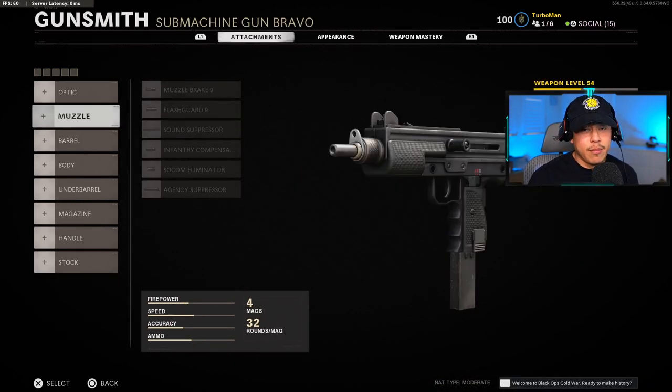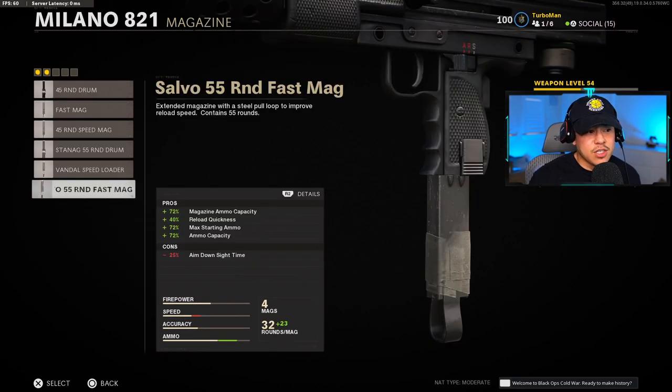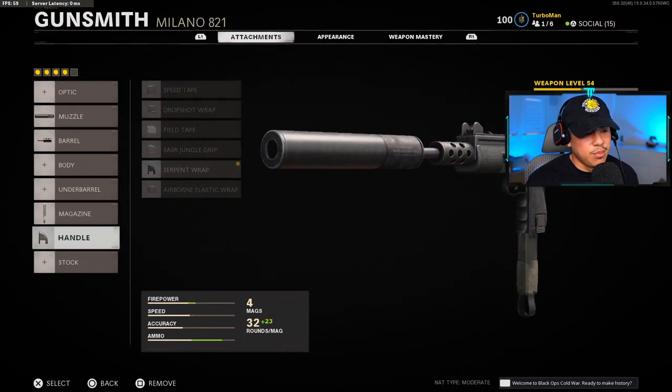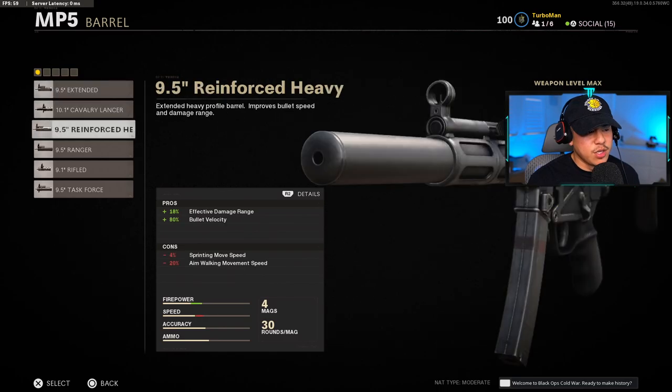The Milano has pretty good ADS and movement speed so it's a great gun for rushing, even though its time to kill isn't as fast as the other SMGs. We're running the sound suppressor, the reinforced heavy barrel, and for the magazine either the 55-round fast mag or the 45-round speed mag depending on your preference. Handle is the serpent wrap and stock is the raider stock.